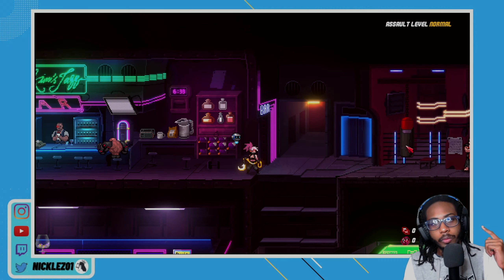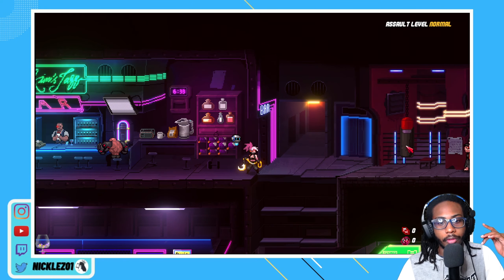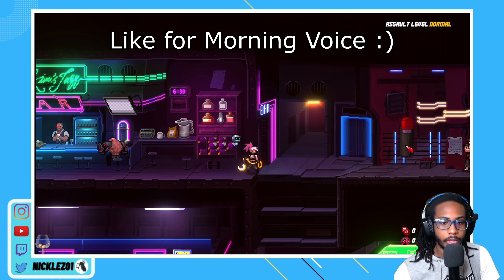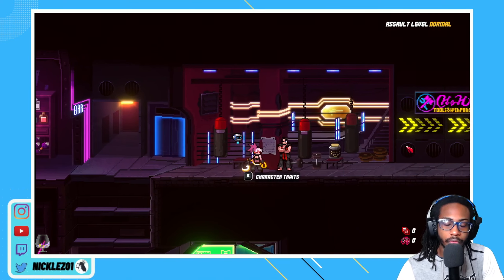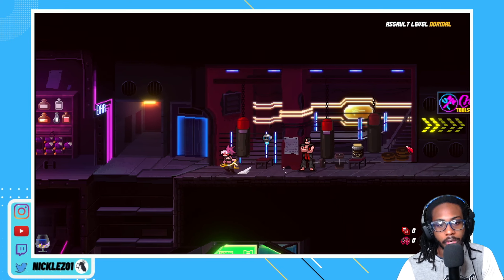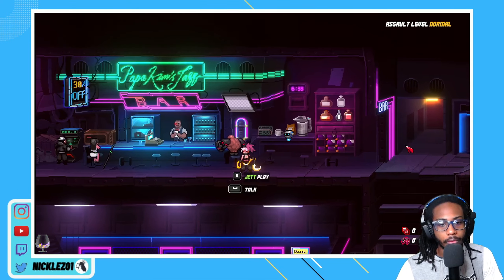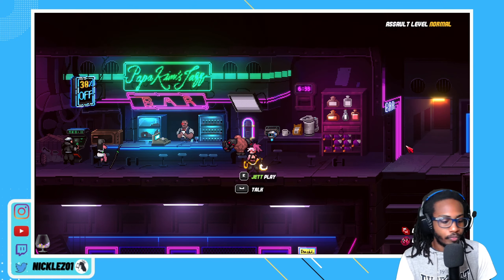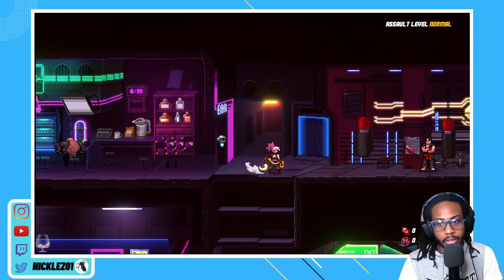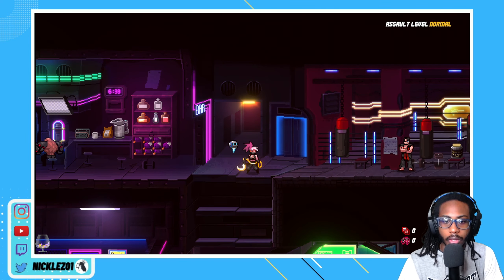Yo, welcome back YouTube. We are here again with episode 3. We're going to be trying out Jenny - she's the ninja character. She's the last of the currently available characters. Whenever this guy Jet comes out, I'm going to give him a try too. But these are the characters we haven't tried yet. We got Jenny here.